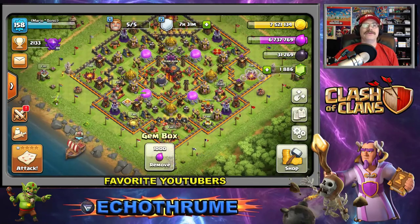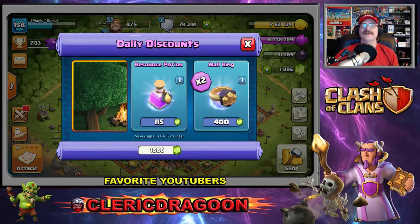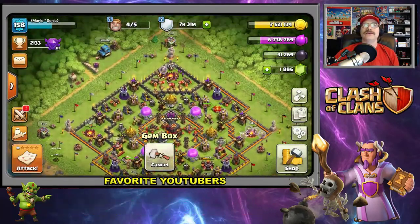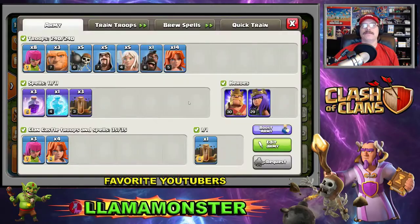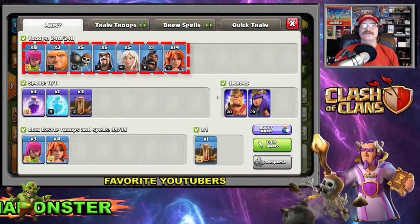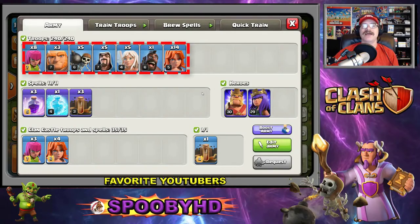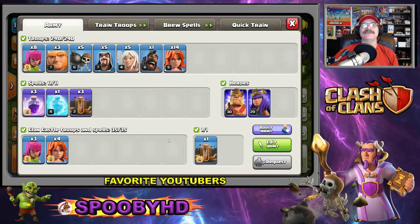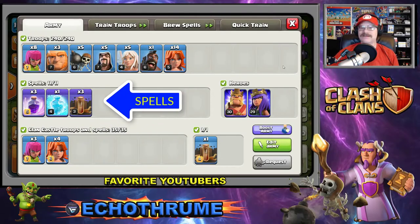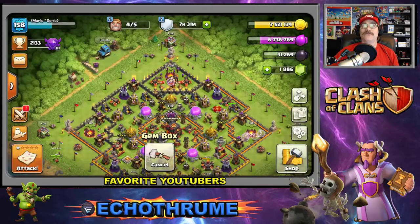We got a gem box — we've got to clean up the gem box. Let's take a peek at daily discounts — nothing going on over here. Let's look at what kind of army we've got built up. We've got some dogs, hog riders, healers, wizards, wall breakers, giants, archers, and all our troops ready to lock and load.